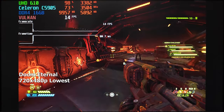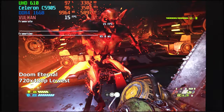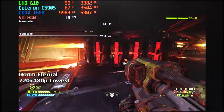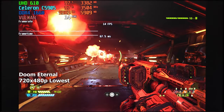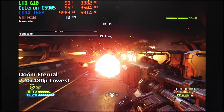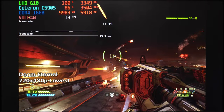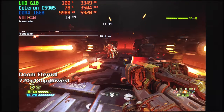Doom Eternal: we're trying to play this at 720x480 resolution, and right off the bat the input latency is just unbearable. The game feels really slow because it literally is slow — it's running, or should I say crawling, at 15 FPS. I was honestly expecting the game not to open at all, but to my surprise we not only managed to open it but also played at a whopping 15 FPS.